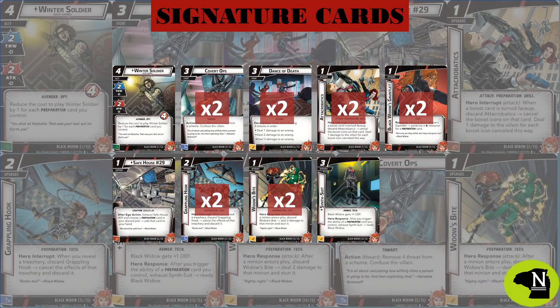As far as the aspect cards go, Dance of Death and Widow's Bite are key elements of the aggression strategy. Dance of Death provides three separate attacks on one card, which can trigger some key aspect cards which you will see in a few minutes.